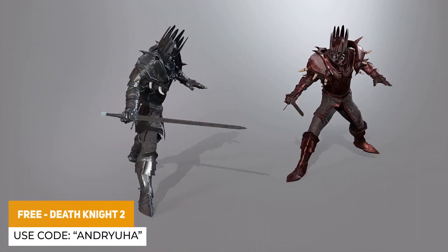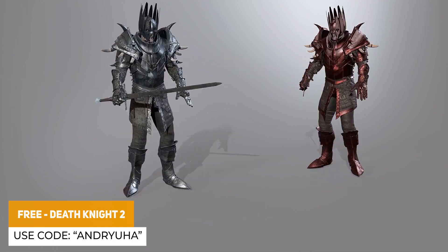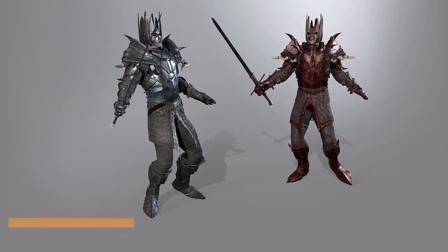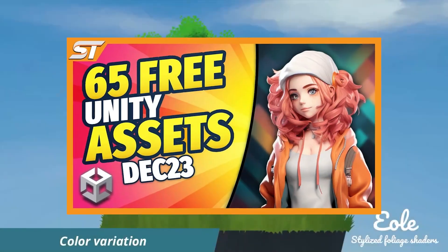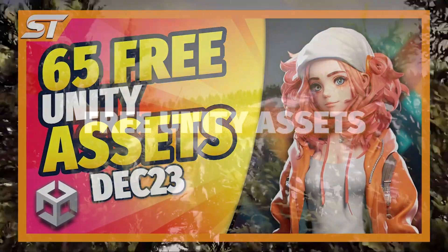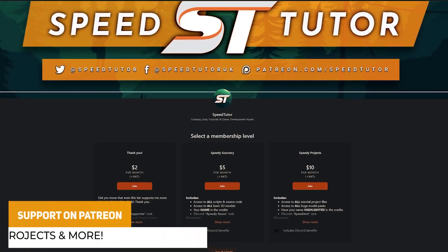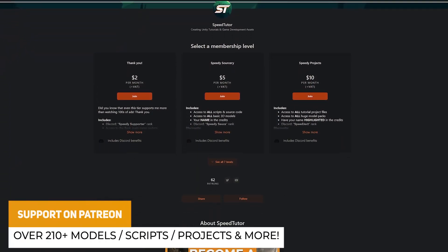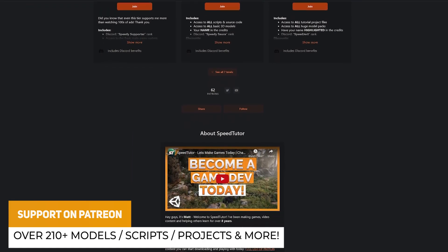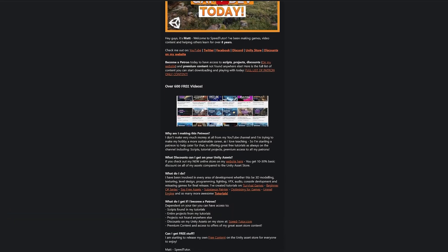I'll start off by saying there's a publisher asset called the Death Knight 2 which is absolutely free on the Asset Store, and if you use the code in the link or in the description you can get the Death Knight for absolutely free. You can also check out my 65 free assets from the Unity Asset Store for December, and my previous months too. You can also check out my Patreon to get over 210 different scripts, assets, and projects with hundreds of models, sound effects, and projects you can't find anywhere else.